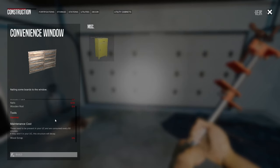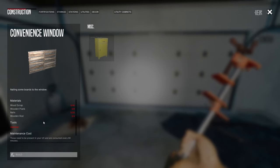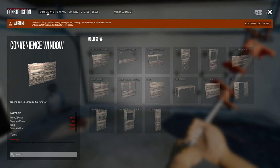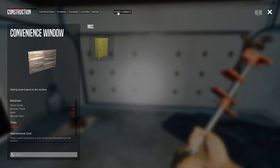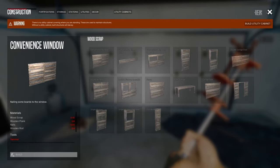I need a hammer for storage stations, advanced workbench, fabrication workbench, and standard workbench — takes a bunch of materials. I guess I have to find planks, wood scraps, and nails. There's no utility cabinet option, no option to make small items like nails or planks.